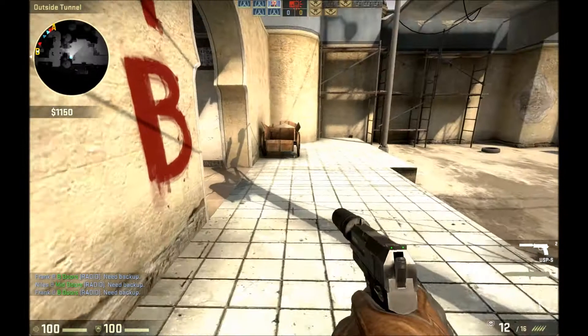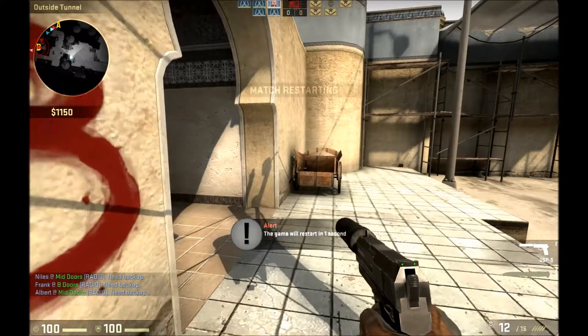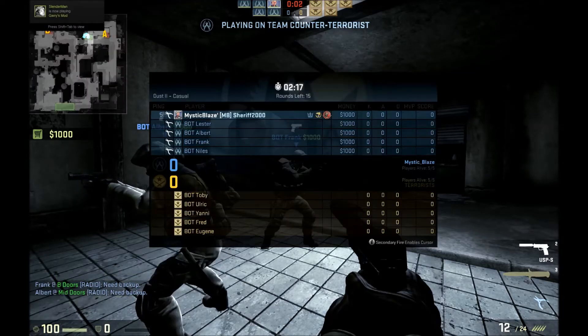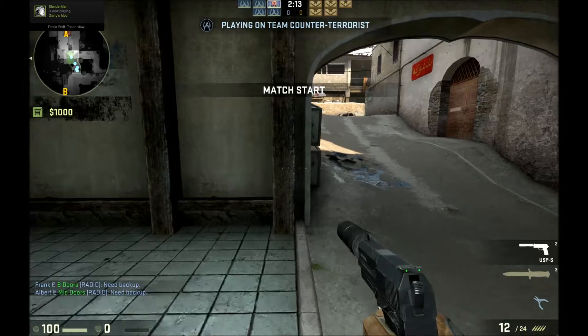So setting it to zero, we quickly restart the game, and as you can see in the bottom left — still casual, so I haven't changed anything — the armor has disappeared.